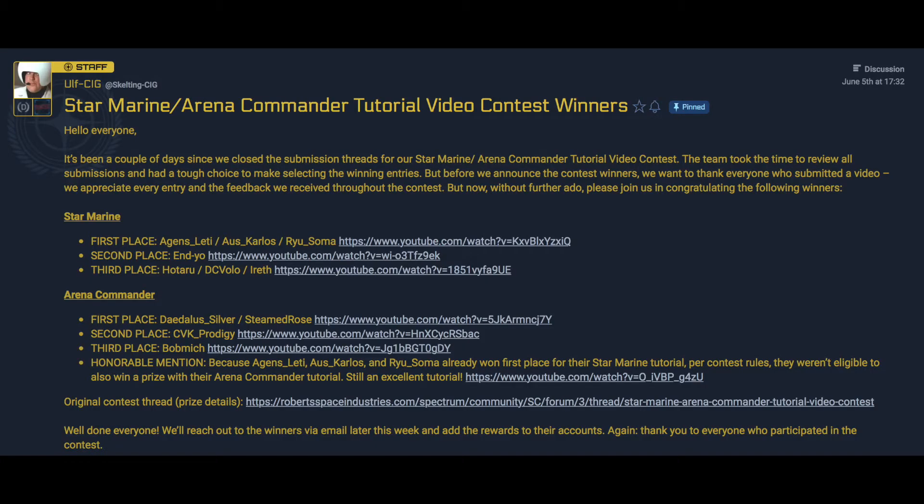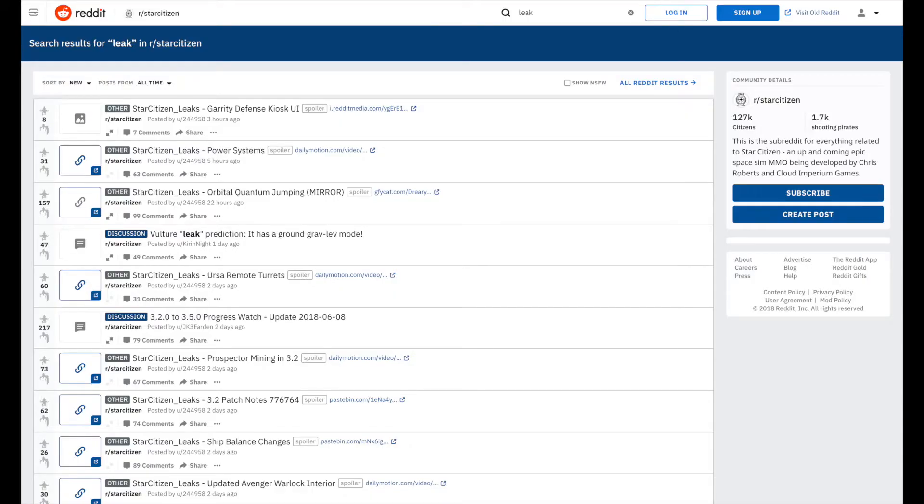Finally, at number 1, we have the Community Overview. This week has been a very busy one in the Star Citizen community, with the results of both competitions being announced. Many of the submissions were fantastic, but the winning posts were really outstanding. The community is very excited to see the 3.2 release make its way to the PU, and many leaks from the 3.2 Evocati build are trickling their way into the community. As we draw closer to a final 3.2 release, we'll likely see many players return to the verse to see what's changed, and I'm excited to see how people play with the new mechanics.